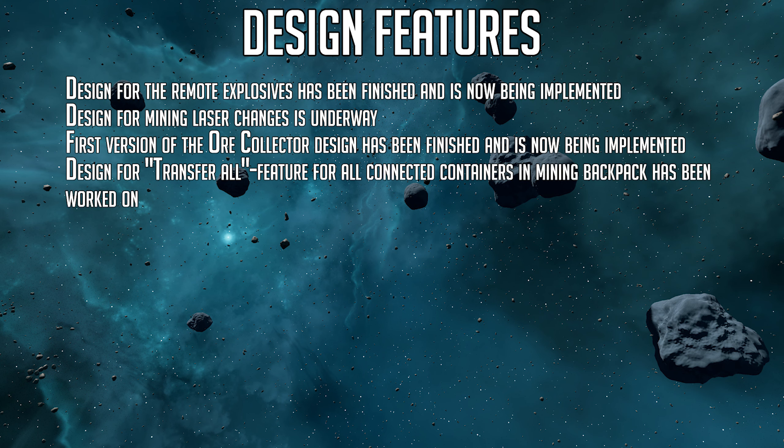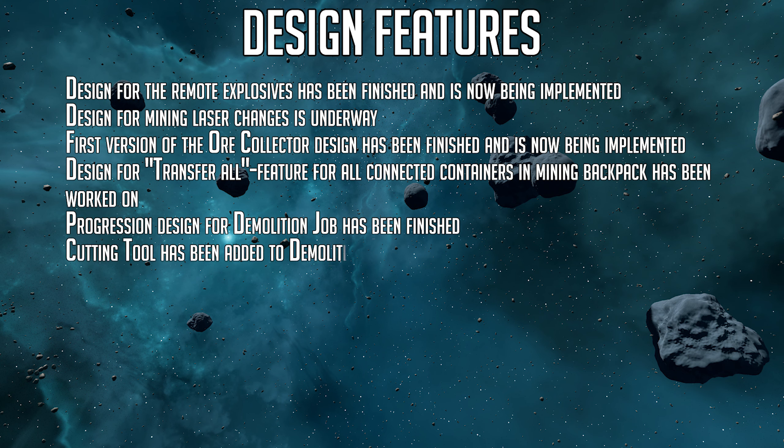Design for a transfer ore feature for all connected containers in the mining backpack has been worked on. This is great news for people with very large haulers — it takes forever to click individual stacks into your inventory at the station, so this will be well received. Progression design for the demolition job has been finished, and the cutting tool has been added to the demolition job.